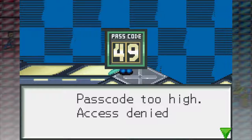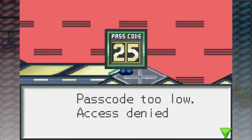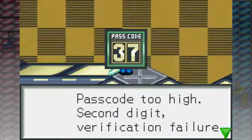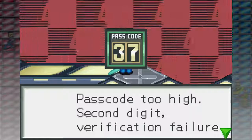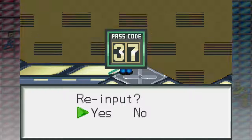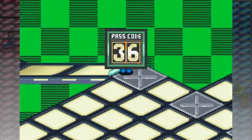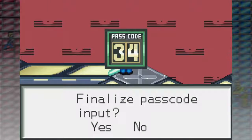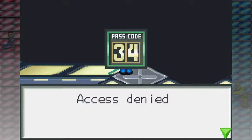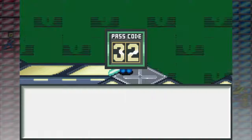Too high. Okay, too low. Okay, too high — and the second digit is wrong. Let's see, it could be six or four. Let's do four. Okay, it could be three, two, one, or zero. Thirty-three.